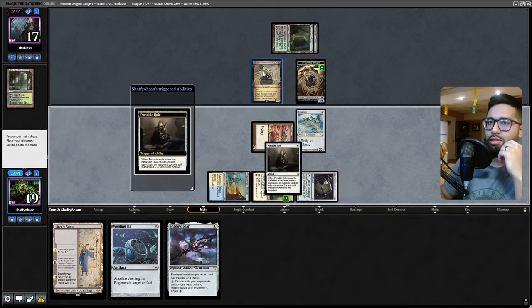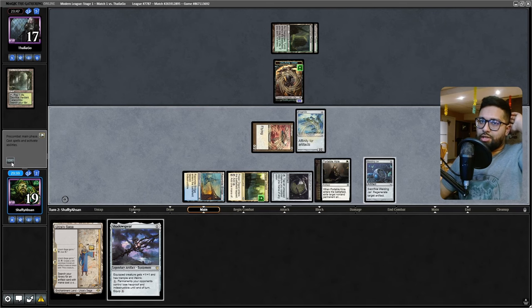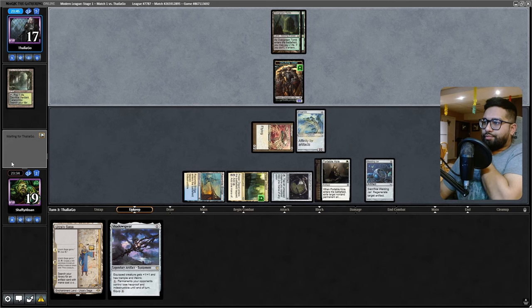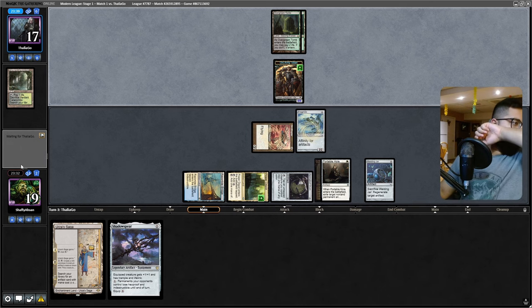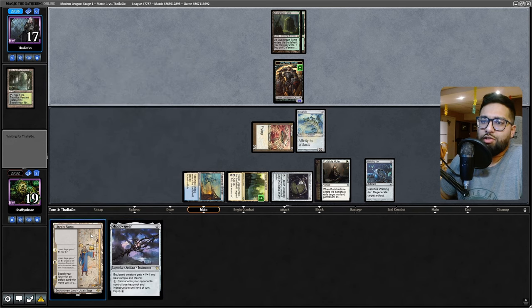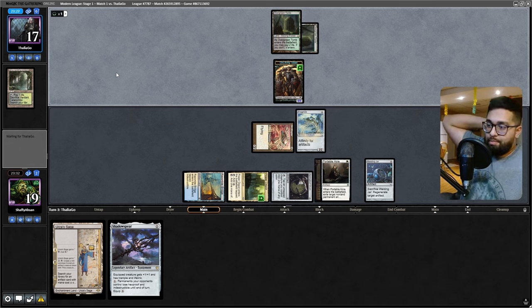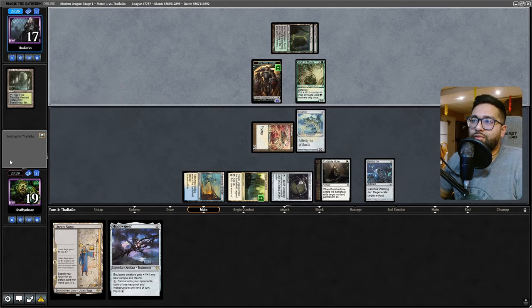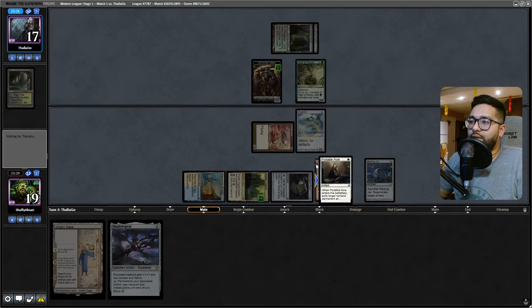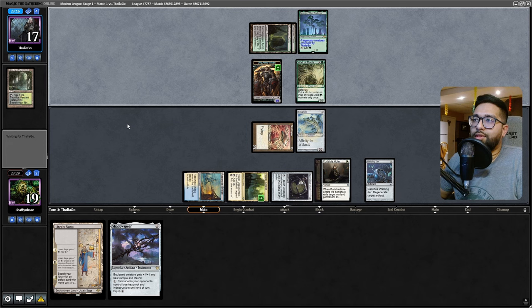Tapping white, hitting the Bowmasters. I could just play the Welding Jar so if they destroy something I can regenerate it. Regeneration on the Portable Hole seems pretty good. Shadowspear next - I could play Urza Saga but I'm not going to be creating tokens for a hot minute. There's a sweet tech in this decklist we can take advantage of. I'd rather go after the Bowmasters since there's a lot of card draw we have and we kind of need to not get punished by it.